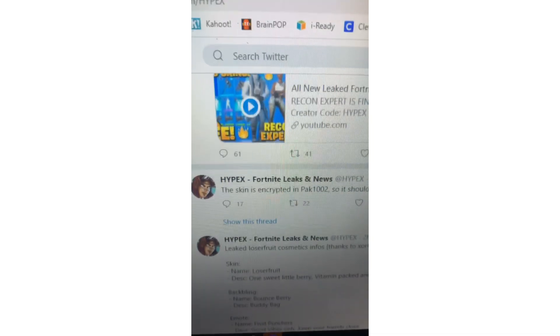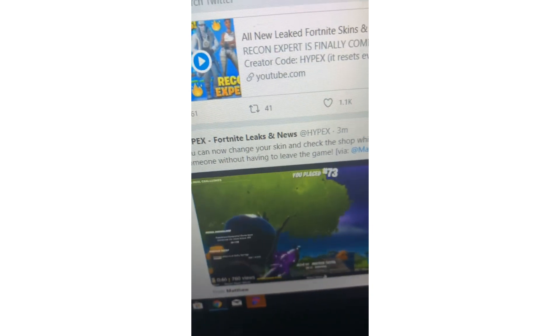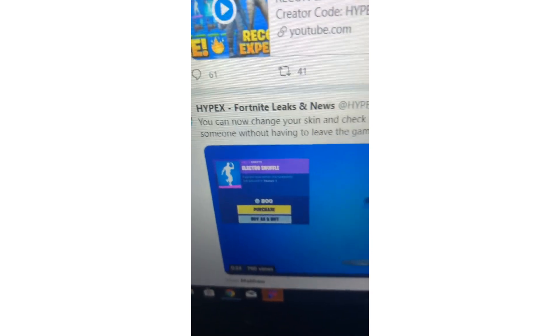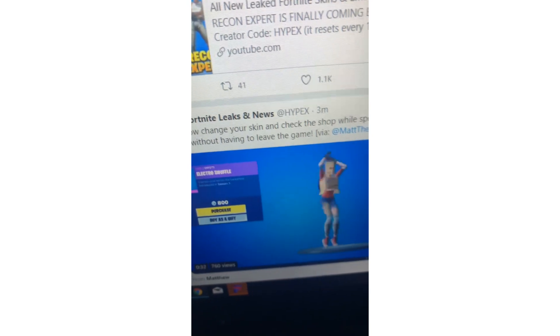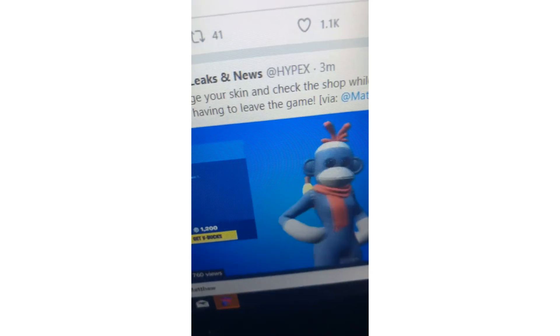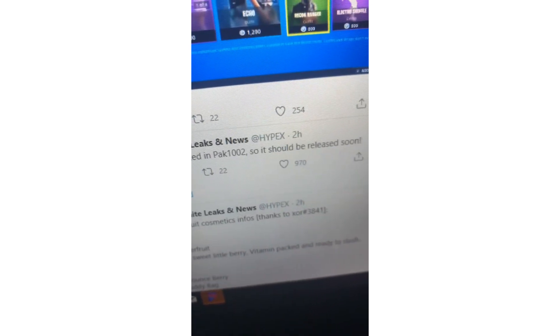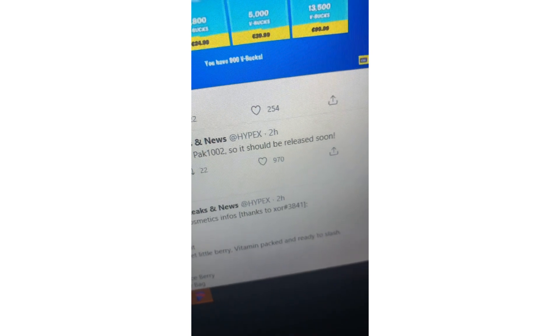It turns out you will be able to change your skin and check the eyes while spectating someone without having to leave the game — that's actually pretty cool. The skin is called Incredit Impact 1002 and should be releasing soon.